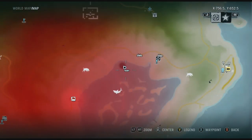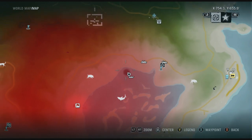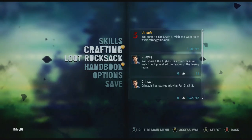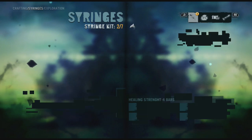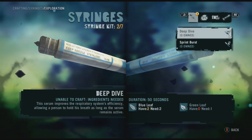Where this black hole is, that's where you're going to dive down. You're going to get a relic and your achievement, and there is a chest down there — it doesn't really give you much, just a normal chest. What you guys need to craft is an exploration deep dive syringe.